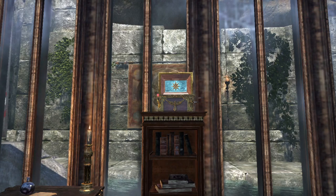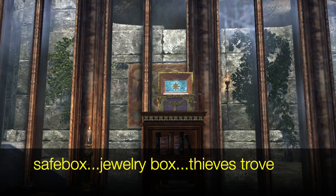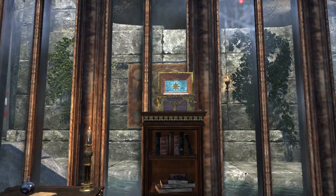Three antiquity leads, hidden in three different types of containers: a safe box, a jewelry box, and a thieves' trove. Let's go one by one.